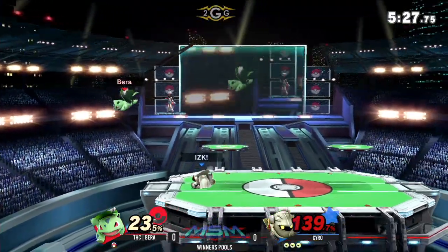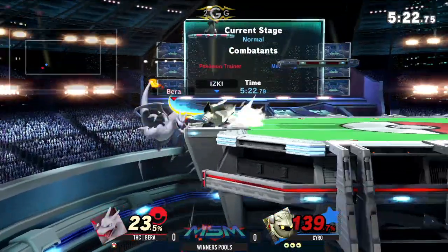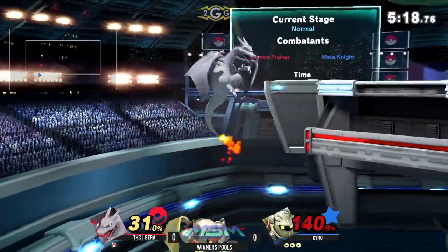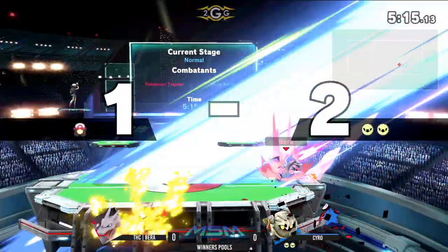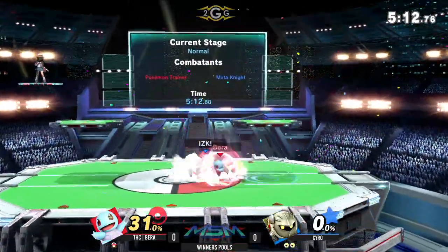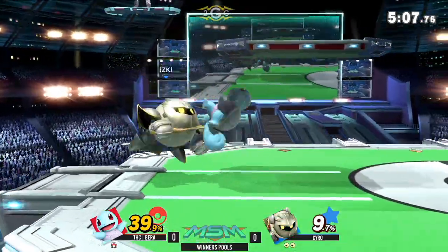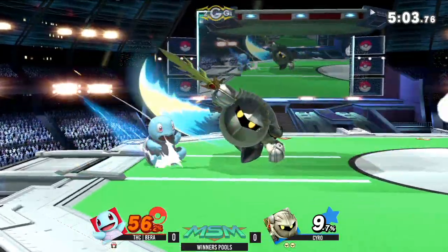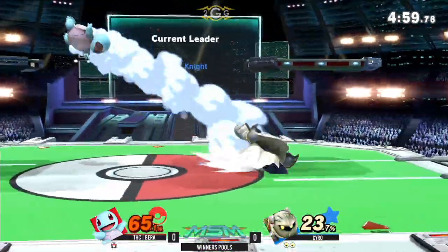Nice up tilt. Nice forward tilt — that forward tilt is a really good tool for Charizard, especially at the tipper. Squirtle not quite getting what we needed there in terms of combo. Might be seeing a switch pretty soon. On the side-b — wow, on the side-b actually hitting him! Nice job.